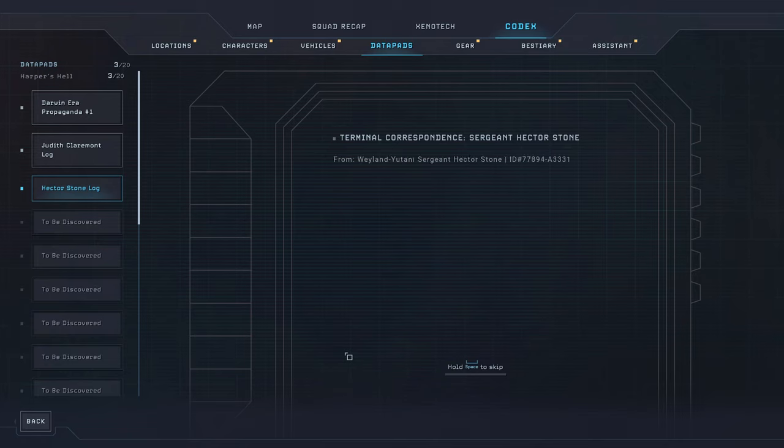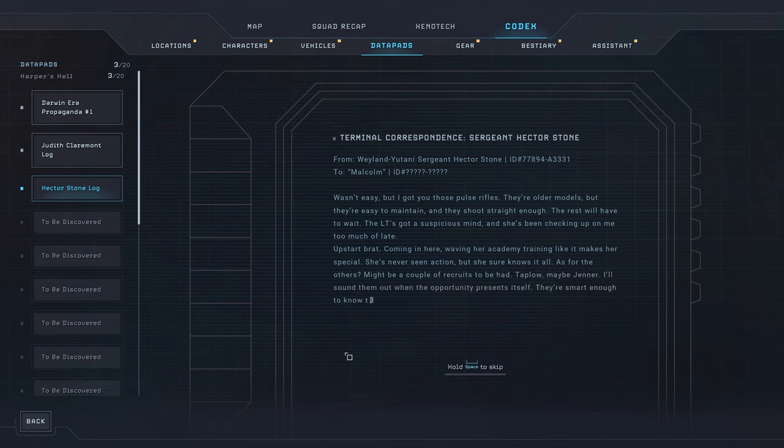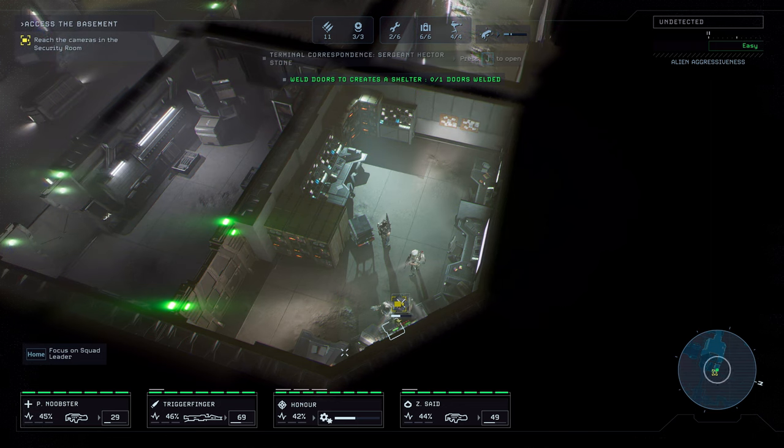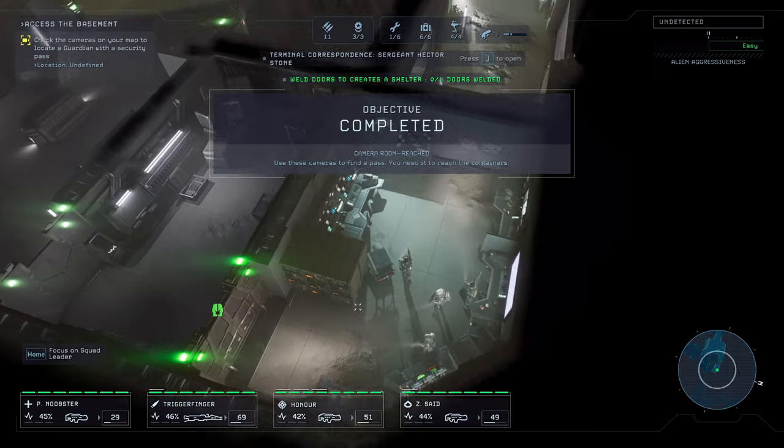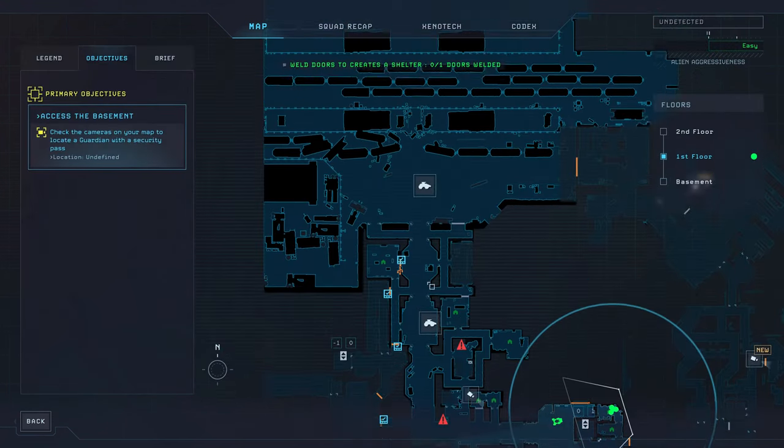From Weyland-Yutani, Sergeant Hector Stone to Malcolm: 'Wasn't easy, but I got you those pulse rifles. They're older models, but they're easy to maintain and they shoot straight enough. The rest will have to wait. The LT's got a suspicious mind and she's been checking up on me too much of late. Upstart brat — coming in here, waving her academy training like it makes her special. She's never seen action, but she sure knows it all. As for the others, might be a couple of recruits to be had — Taplo, maybe Jenner. I'll sum them out when the opportunity presents itself. They're smart enough to know there's more to life than Weyland-Yutani's private security will offer.' I like the fact that he says that. So what do we got here?